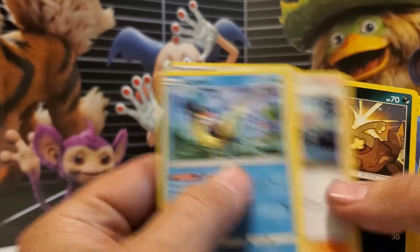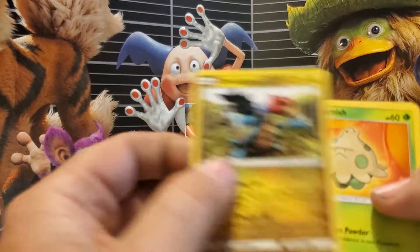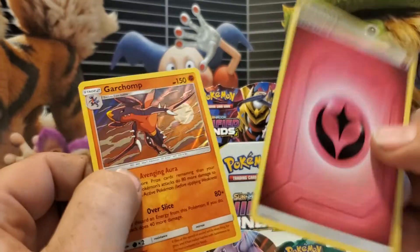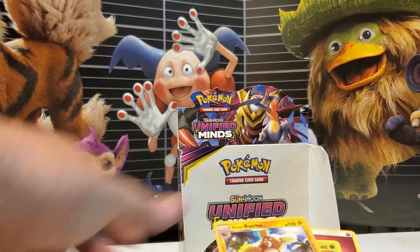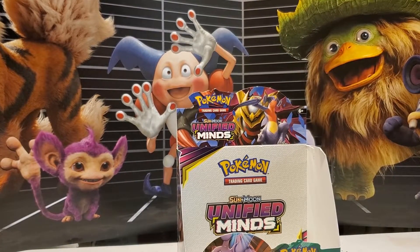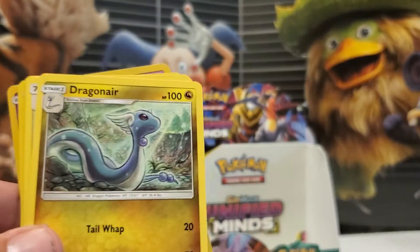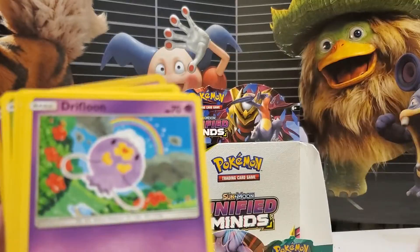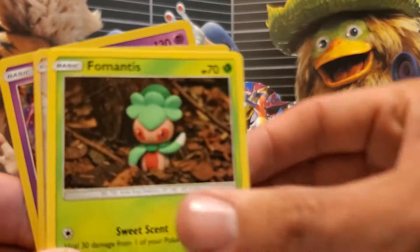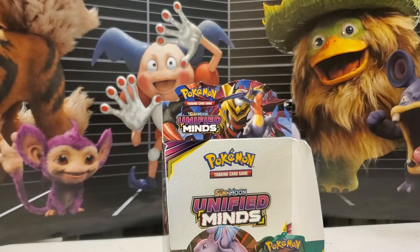Lapras. Reverse Holo Raichu and Garchomp — so I counted wrong, it's four. Two Reverse Holos. Got Water Energy, Roshana, Dragonair, Giant Earth, Drifloon, Dupider, another Drudigan — personal favorite — Kotni, Lomantis, Slaking Reverse, and Giratina.